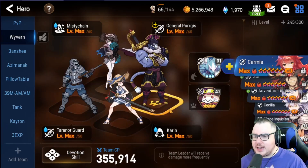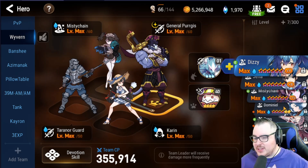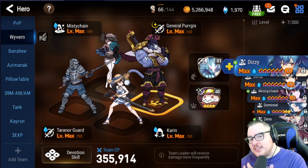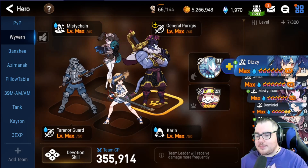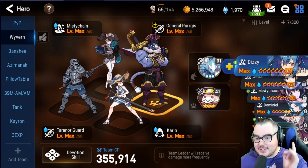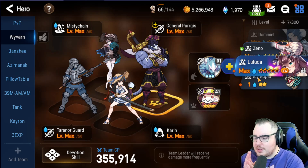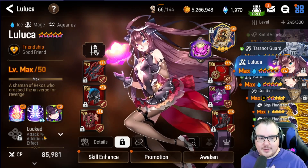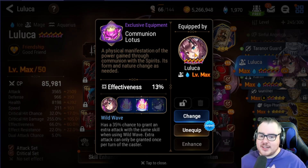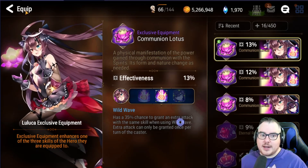We actually did this quite a bit on stream and honestly my results were not great, but I didn't have perfect setups. Most of you don't have perfect setups either, so that's actually a realistic showcase. We tried out Luluka with all three of her exclusives — specifically her skill one double attack and her skill three, so she goes twice as well, with skill three doing decreased attack and skill one doing two attacks at once.